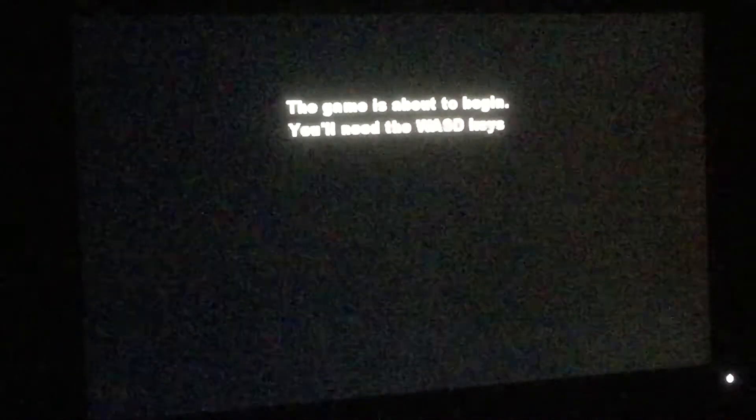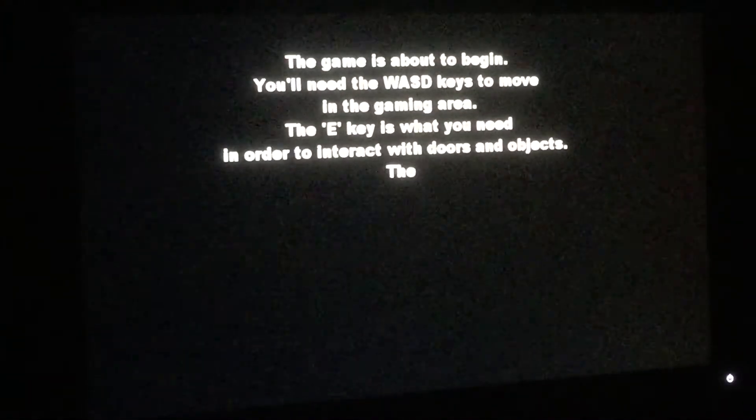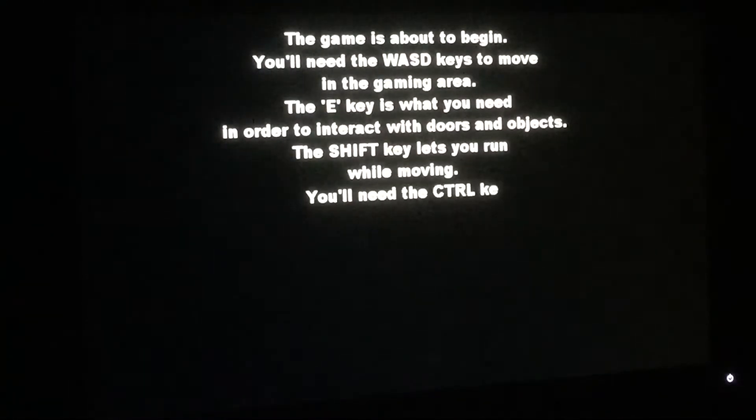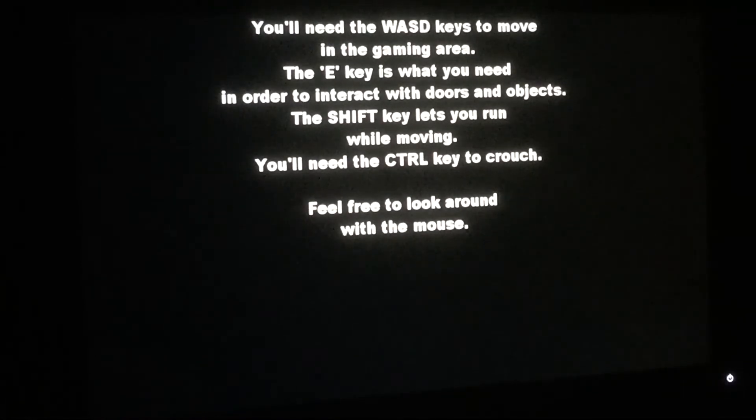The game is about to begin. You'll need the WASD keys to move in the gaming area. The E key is what you need in order to interact with doors and objects. The shift key lets you run. While moving, you'll need the control key to crouch. Feel free to look around with the mouse.